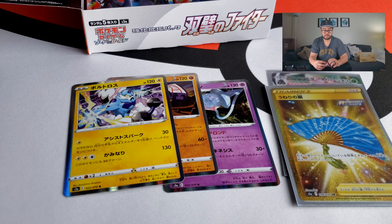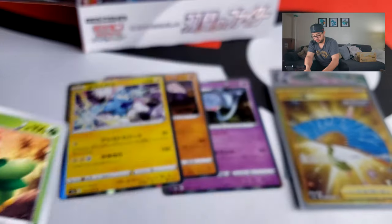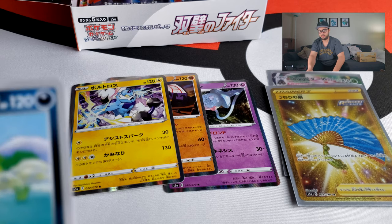I also pulled a gold Level Ball from the Rapid Strike Master Box, and that was my secret rare from there. So far four pulls, and I'm used to seeing more pulls out of these Japanese boxes — the pull rate is really low, which is kind of surprising. Scraggy, Gigalith, and Trapinch here. Really low pull rates right now — that's kind of unusual for Japanese sets.